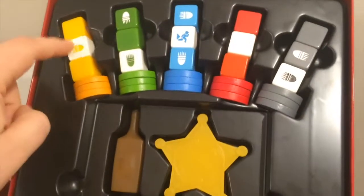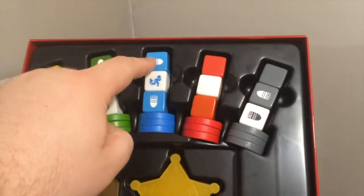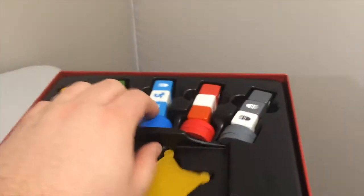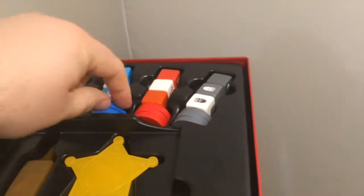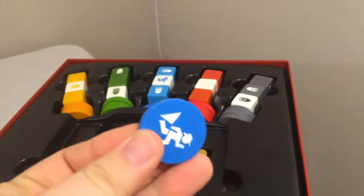So you get different colored players with their coward dice, their attack dice, and their wager chips. The wager chips are attack or coward.